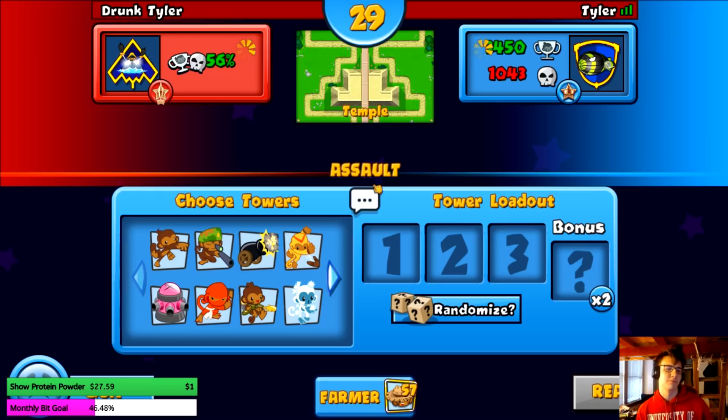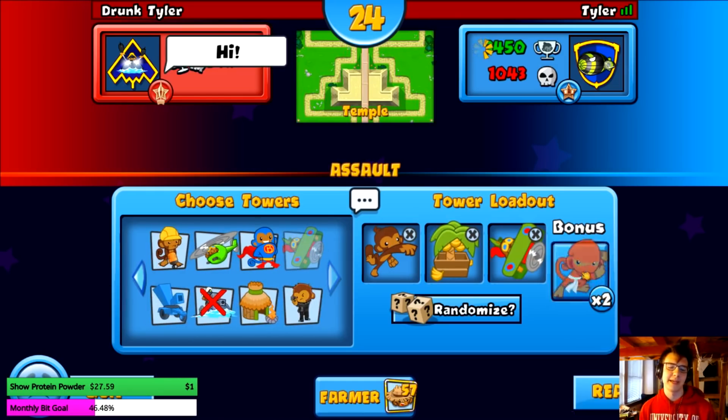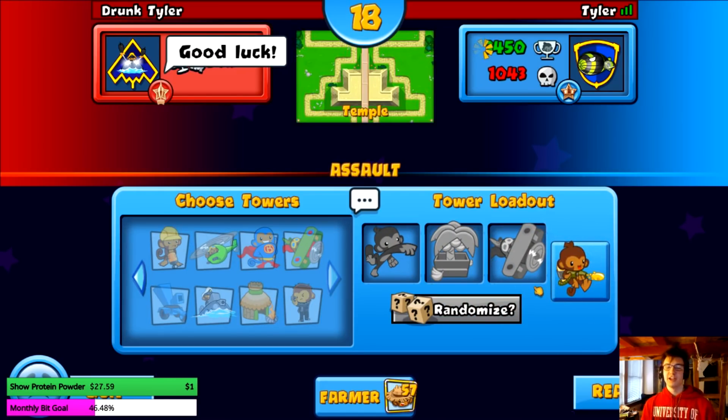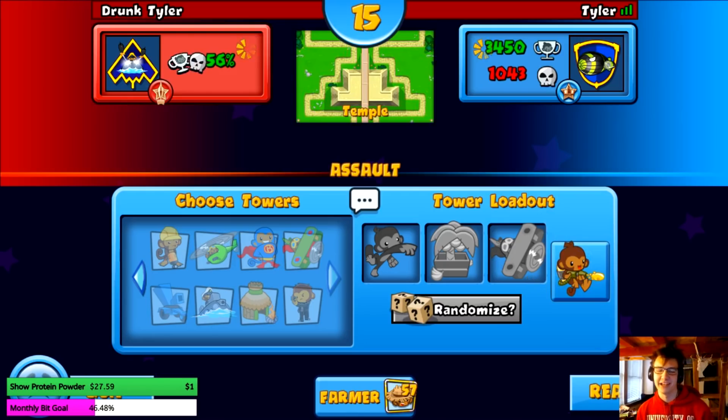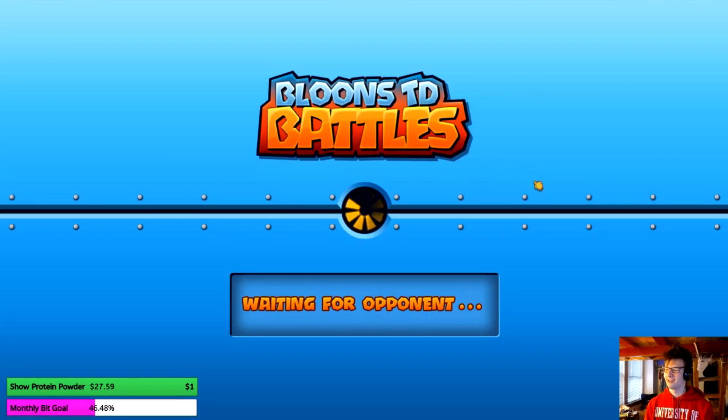Downdraft for the win! This is the dart farm ace map — if you want to pick one map, the dart farm ace is probably the best time. Maybe temple. Do I keep super monkey? Oh, we have fucking glue again — holy shit, why does this keep happening? Spike bolts are so good on this map: just make a line, get juggernauts, get spike bolts, and go crazy. How the fuck do we keep getting glue? This is like the fifth time this stream.